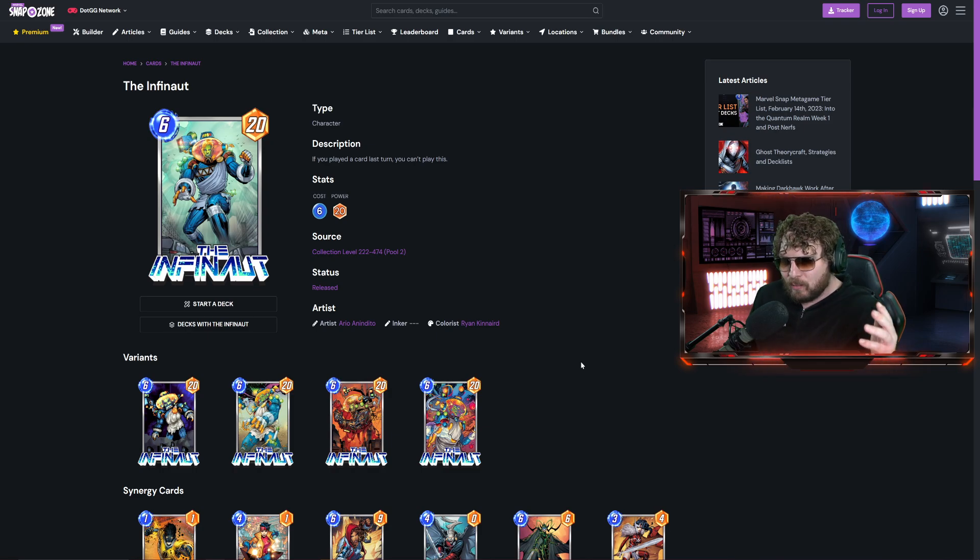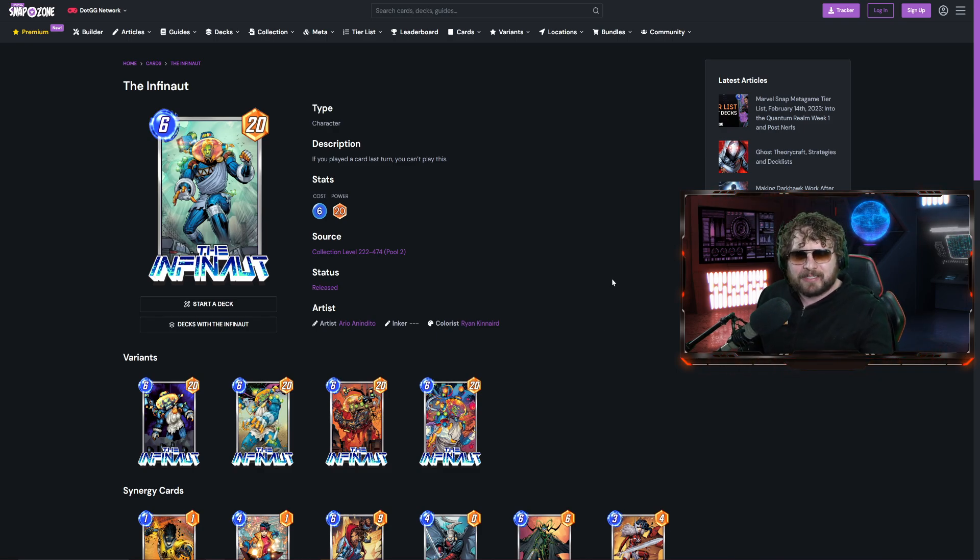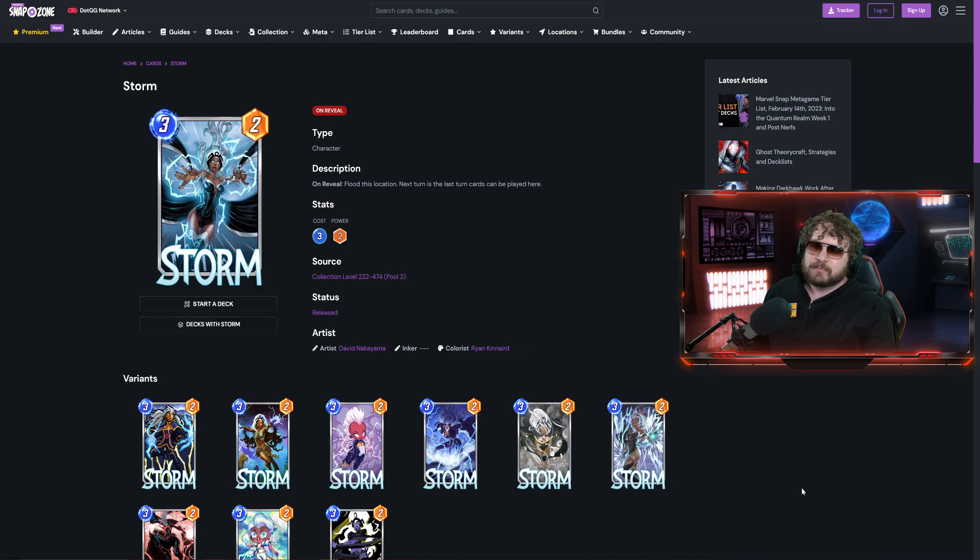Watch out for Shang-Chi — that's the biggest concern with high-power cards. If you want to counter this location and don't want the Lockjaw shenanigans, Storm is your answer. Storm is always the counter to any location you don't like — use Storm to flood it and shut down the Quantum Tunnel entirely. Rhino and Scarlet Witch are options too. The whole goal of the Quantum Tunnel is basically just Lockjaw in location format: low-cost cards in, big-cost cards out, big reveal effects to ruin your opponent's day.